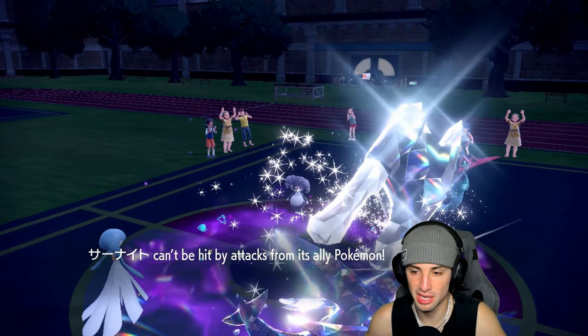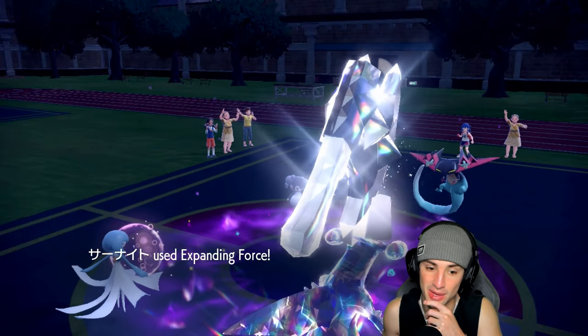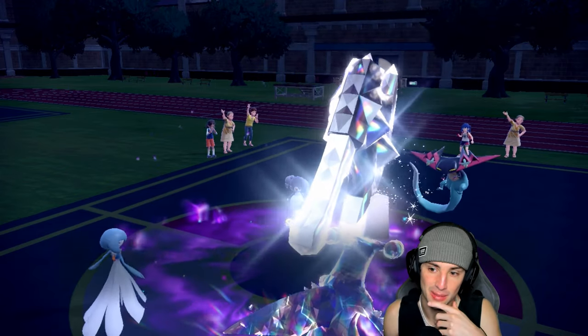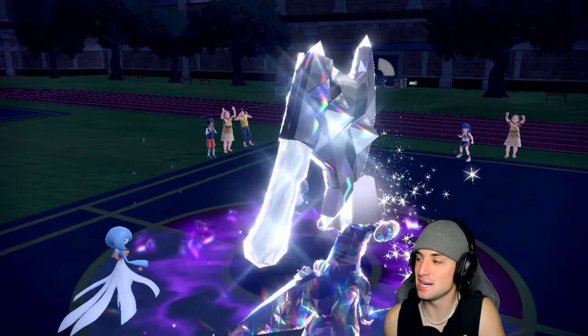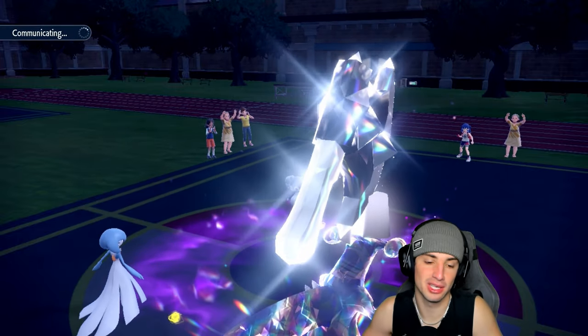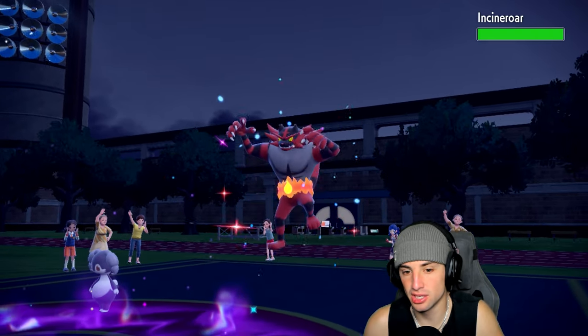Expanding Force can't KO Indeedy at plus one special defense, but we still get respectable damage and get rid of Dragapult. Dragapult is gone! Now they can Fake Out — but Clear Amulet means Intimidate won't do anything. I should have switched to Dazzling Gleam, but either way we were picking up a KO. I'll use Expanding Force into this slot and Protect Garchomp.